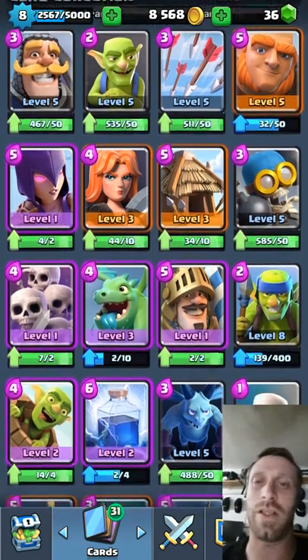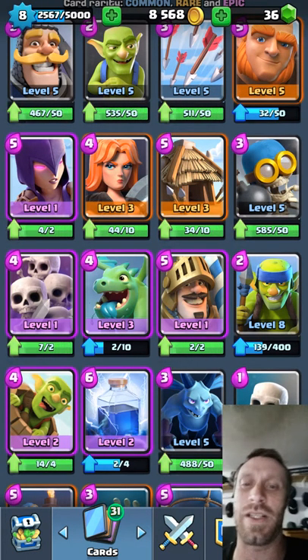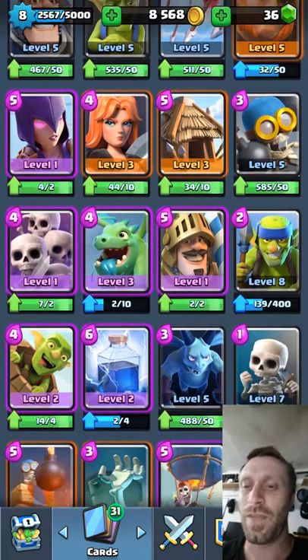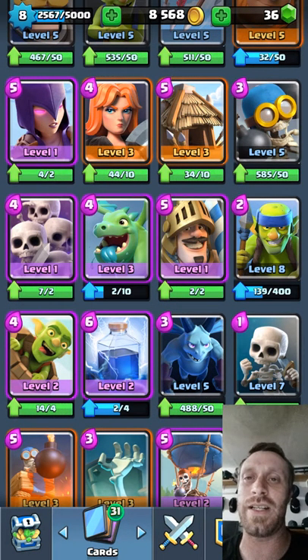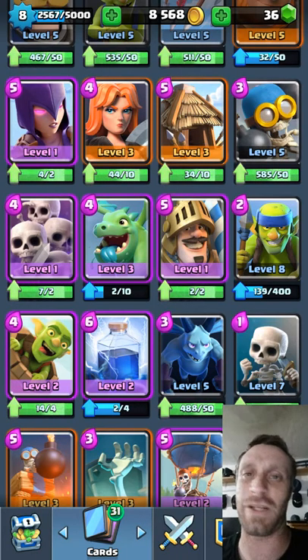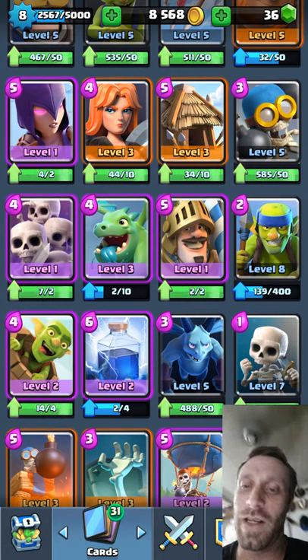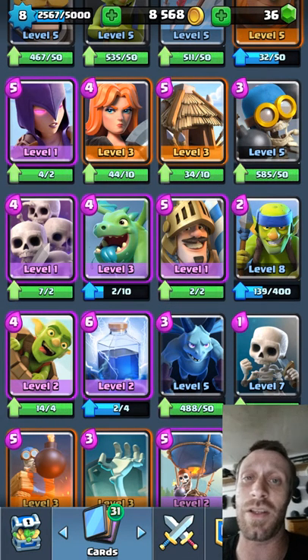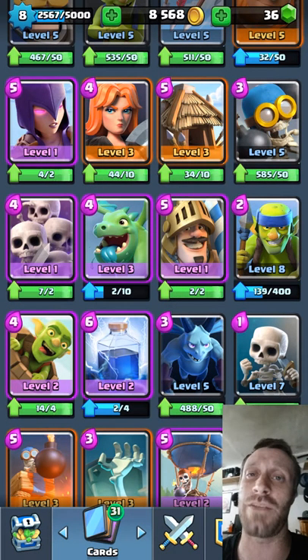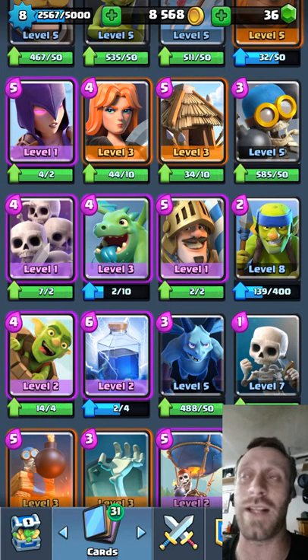The Spawner card you guys already know. Bomber is not really valuable high up. The Skeleton Army I really don't see anymore — it's just too easily taken down with Archer Spear Gobs or a dragon that will annihilate it with splash damage. The dragon is a very good card. One thing that can take it down is the Musketeer — she'll overpower it and take it down and still have a little life left, especially with your Crown Tower assisting. But the dragon is a good card — great for splash damage.